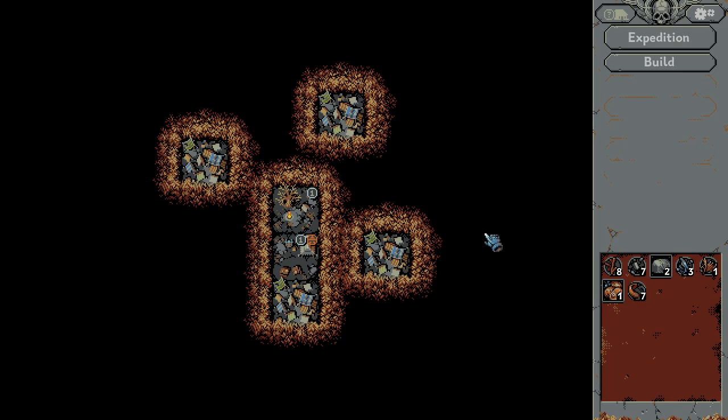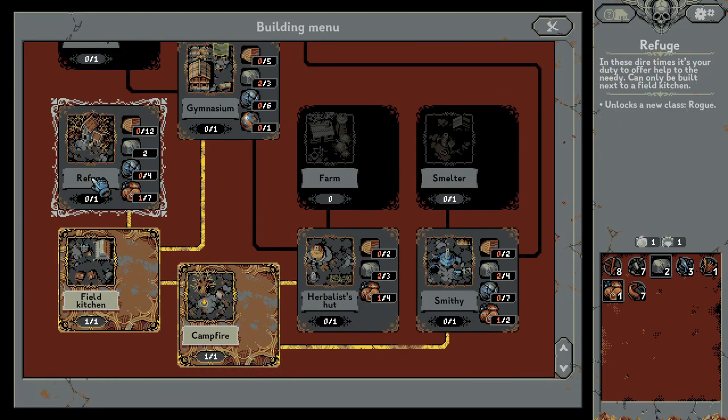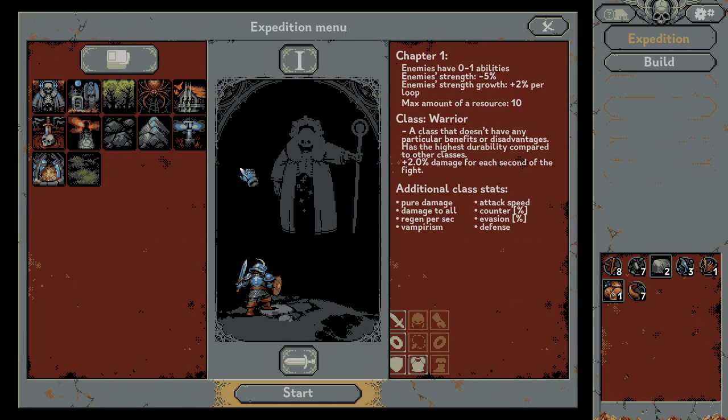Hello guys, in Loop Hero this will be our next loop. So let's go with the expedition — maybe can we build something new? Nope, we don't have enough resources. So let's go with the expedition.